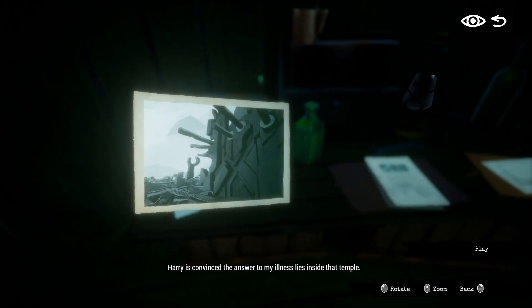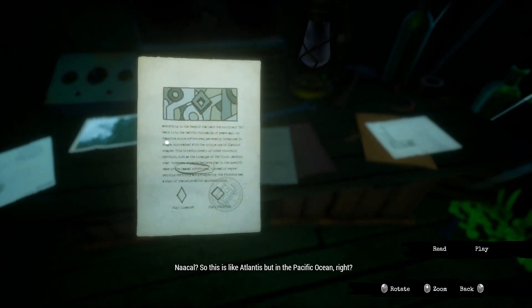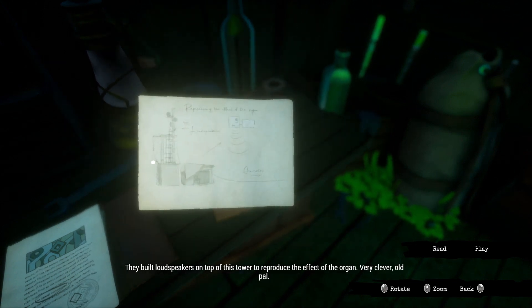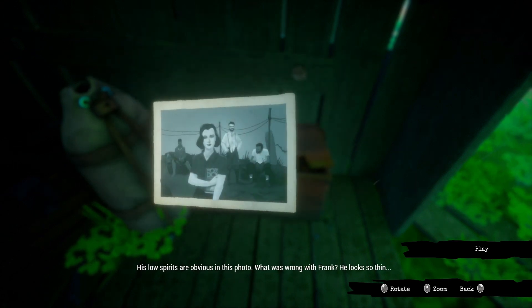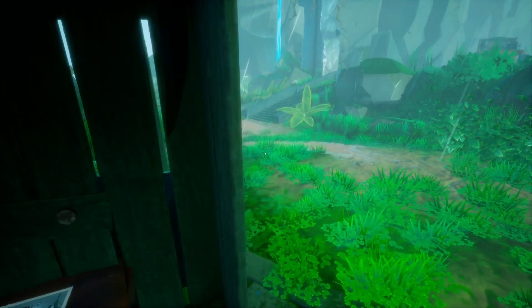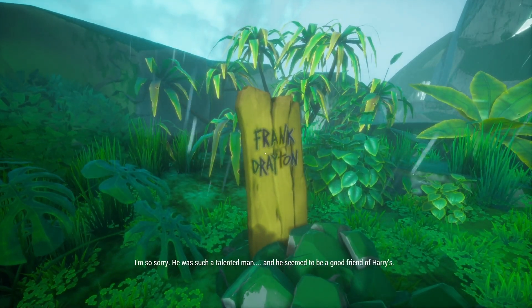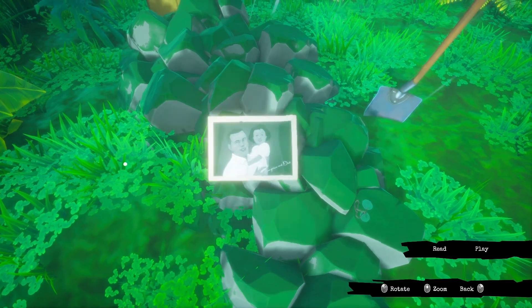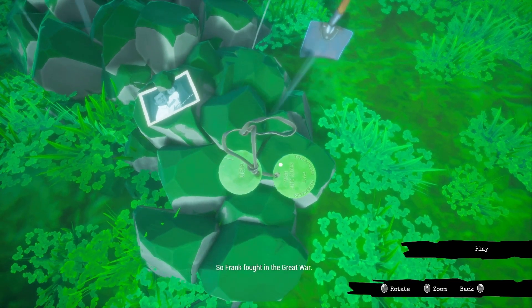You can interact with all these little clues right here, which is really important. 'The answer to my illness lies inside that temple.' Nakal — so this is like Atlantis but in the Pacific Ocean. 'They built loudspeakers on top of this tower to reproduce the effect of the organ. Very clever, old pal.' Last picture: 'No spirits are obvious in this photo. What was wrong with Frank? He looks so thin.' Once you come here you'll find out that Frank passed away.